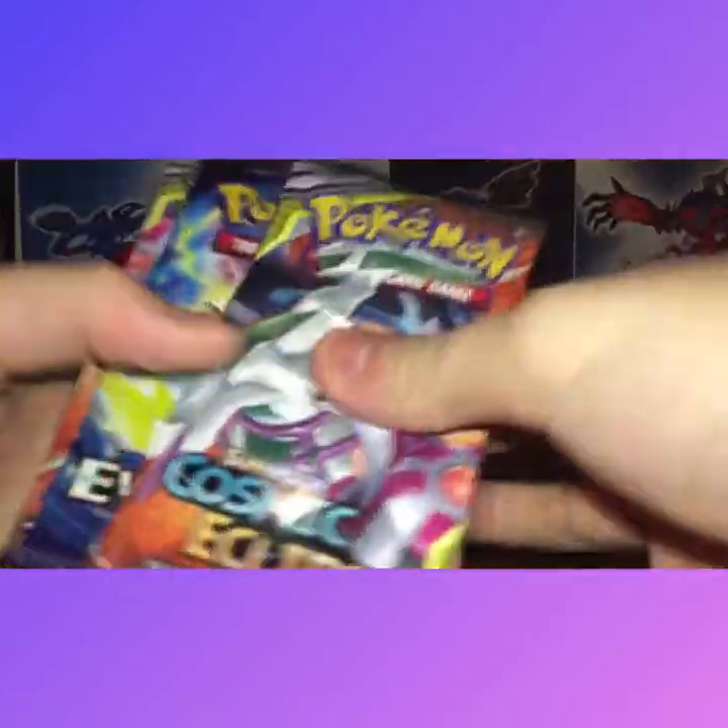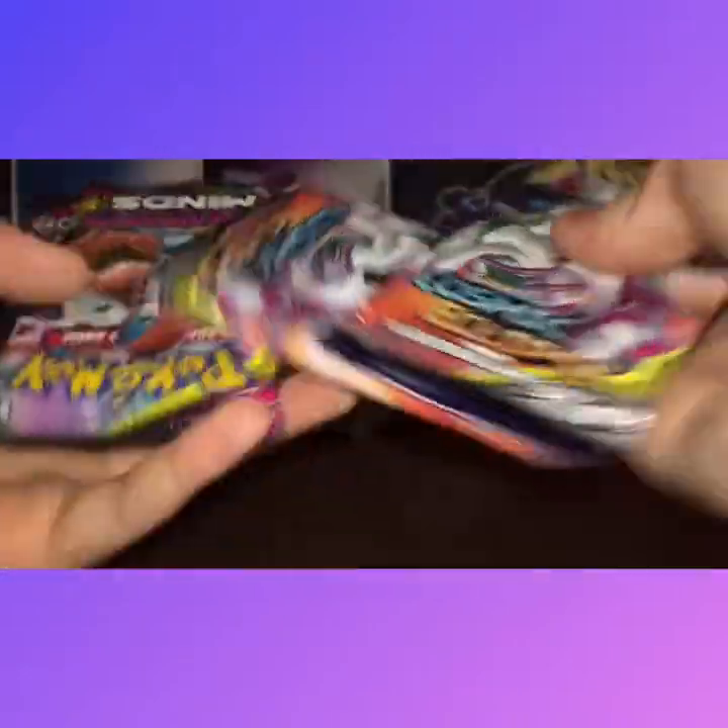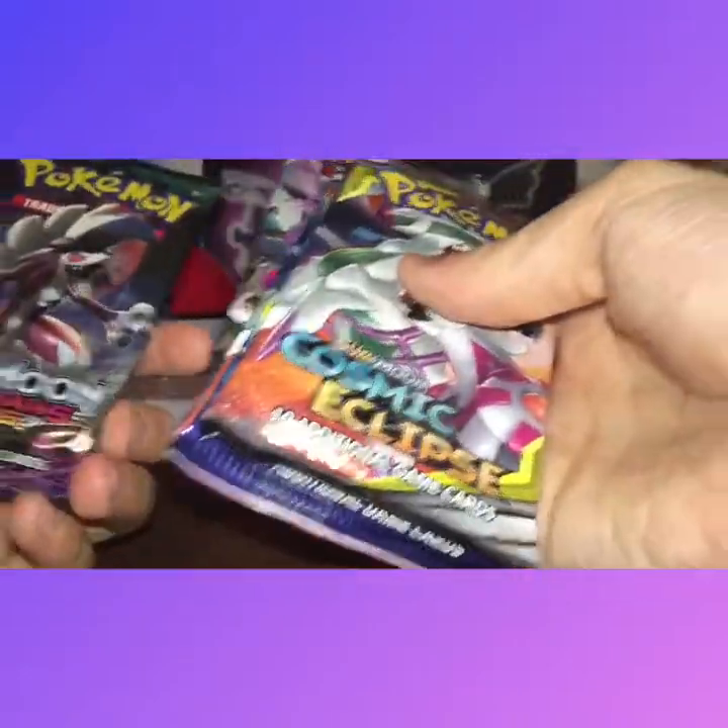Let's put both of these in the back. We have five packs to open: Cosmic Eclipse, Evolutions, another Cosmic Eclipse, Unified Minds, and Guardians Rising. Let's get started with Cosmic Eclipse.